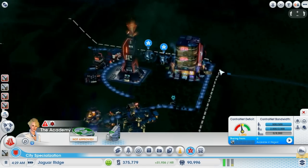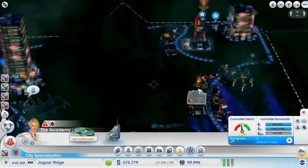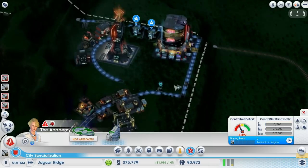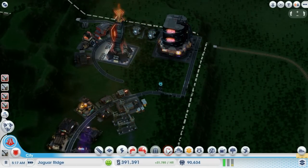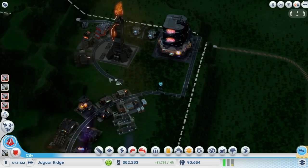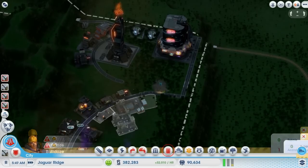All these guys are filled up, which is great. They just need a bit of high wealth. I could place a high wealth Mega Tower somewhere — maybe even right over here. I don't think it would hurt. Although it wouldn't add to our Omega Co profits. But I think overall, in the long run, it would help us out quite a bit.